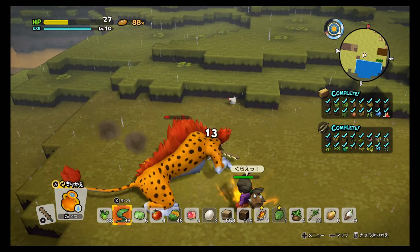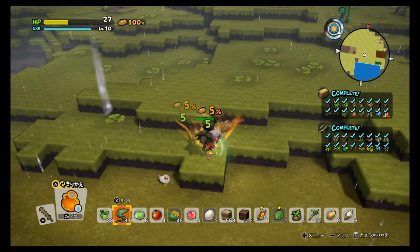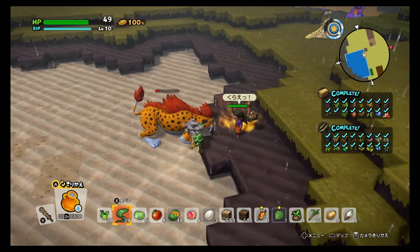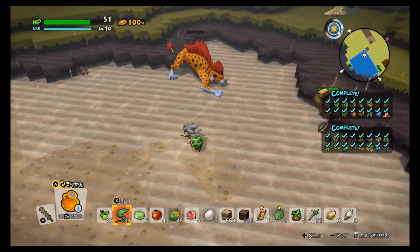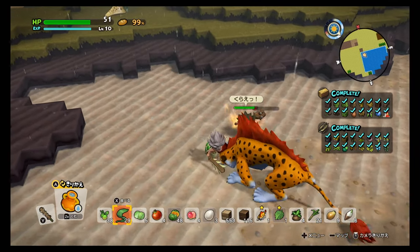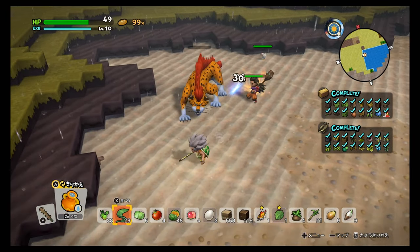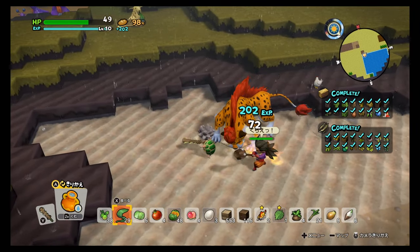Your attacks are basically weak at this point, so you need to use a lot of health items. If you have cabbages and other items from the previous island Monzola, you're good to go. If not, roam around the island — you'll find eggplants, squash, or leaves from defeated enemies that you can consume.